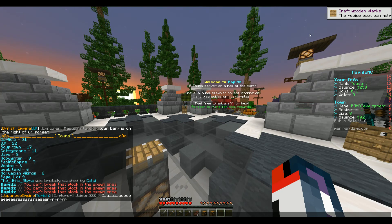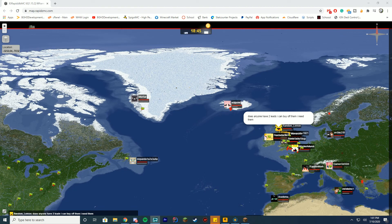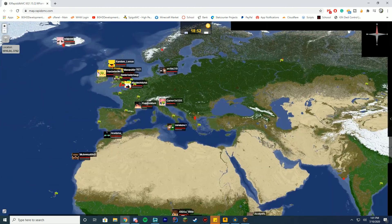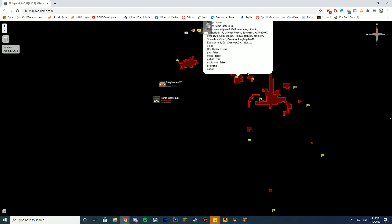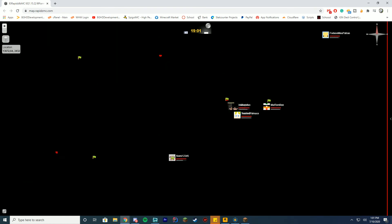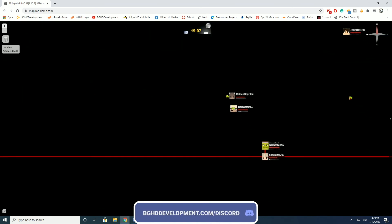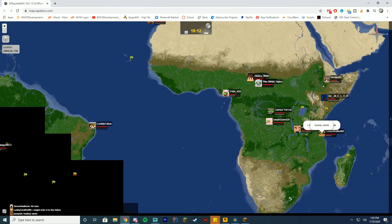To end the video, I'm pulling up the live map on the website. You can see where everybody is on the planet, check their health, click on players, and zoom in to find exactly where they are — really cool. You can also see towns on the map, like soup town here. So people can find out where everybody's town is and explore together. The page does load a bit slowly, but that's likely due to whatever plugin or program is being used.